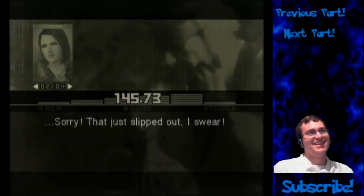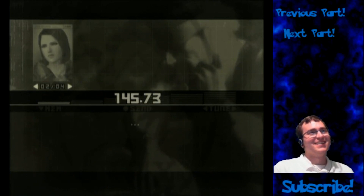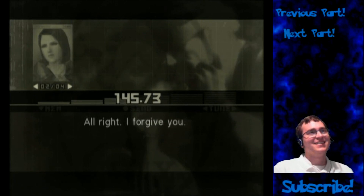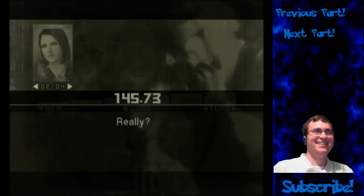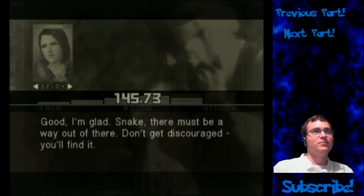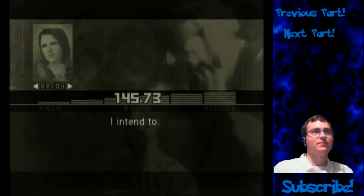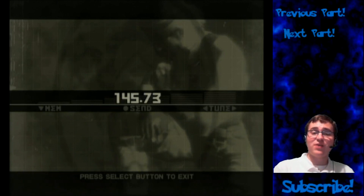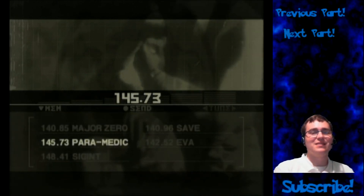I'm sorry Snake, I didn't know you were that sensitive to it. I mean, who'd have thought — Drac — sorry, that just slipped out, I swear. Come on Snake, don't be mad at me. Alright, I forgive you. Really? Good, I'm glad. Snake, there must be a way out of there — don't get discouraged, you'll find it. I intend to. So never talk to Snake about Dracula, because Snake hates Dracula.